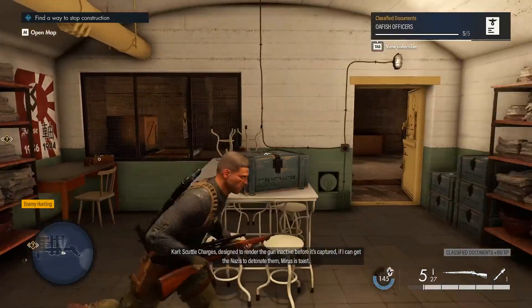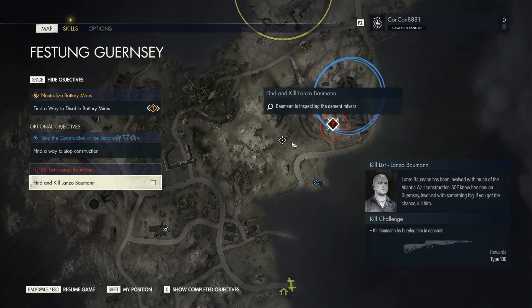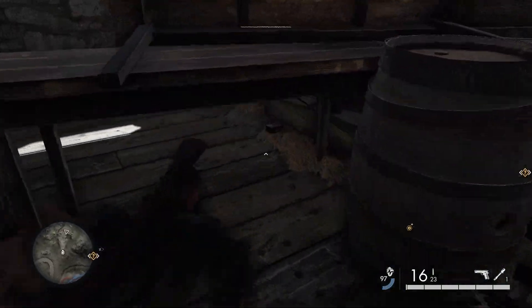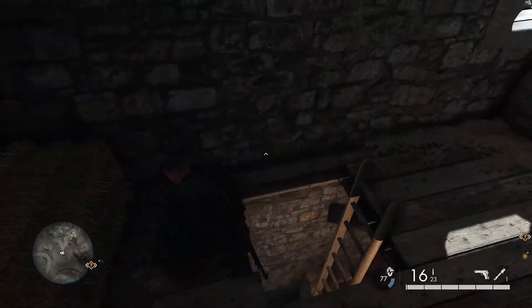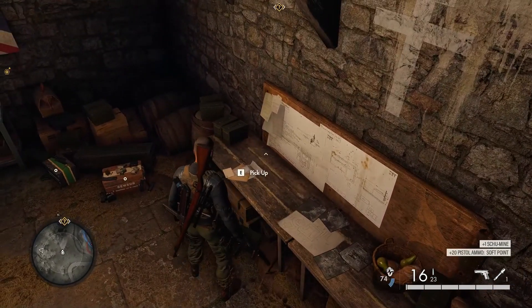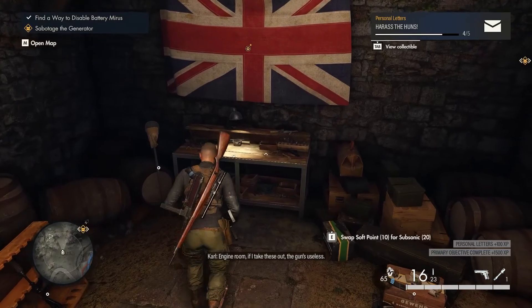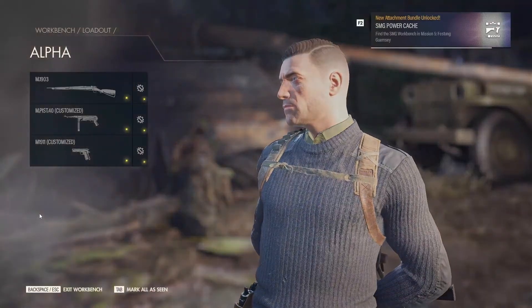As you exit the bunker towards the northeast side, there is a house at this location on the map. Once you get here, pick the lock or break the lock to open it, then prone under this desk and go into the hatch at the bottom. Pick up the notes and you'll see there is an SMG workbench as well in this room, so go ahead and collect that too.